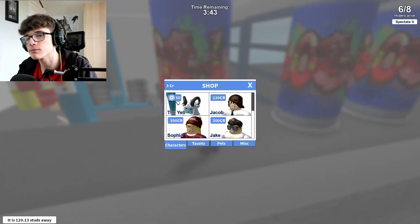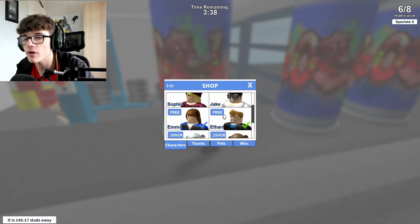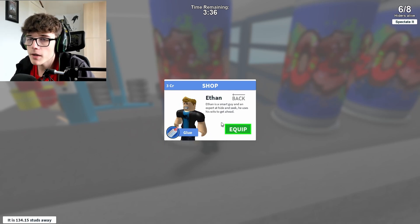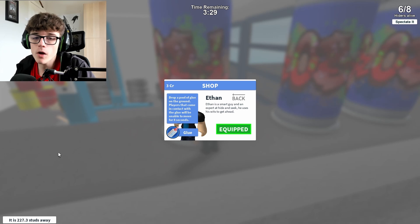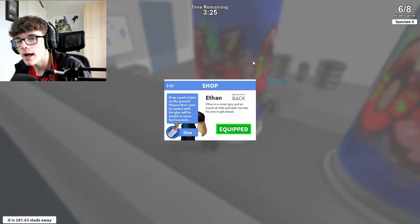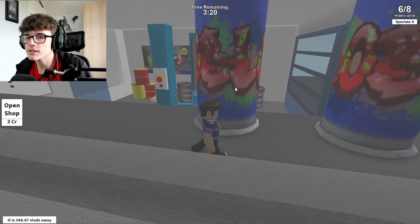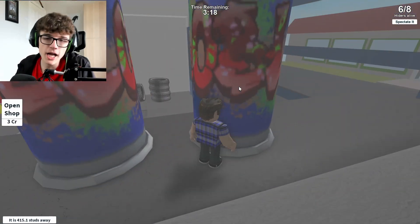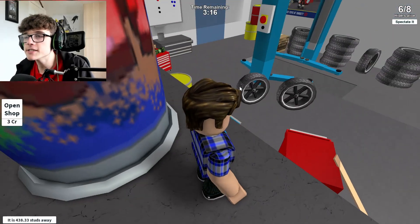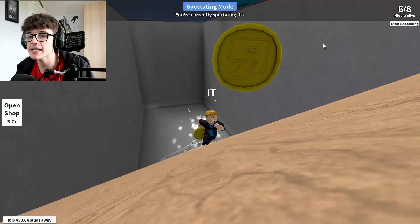We've got 220 Robux. We can buy skins. So far the only two skins we have are Emma and Ethan. Ethan's fine, we'll equip him. He's got glue — you can drop a pool of glue. He's getting further away from me. I've pressed to quit the shop but I still look the same. We're gonna stay hidden behind here at the moment. We're safe because 'it' appears to be going further away. If we hide here, we can spectate and see where he's going.